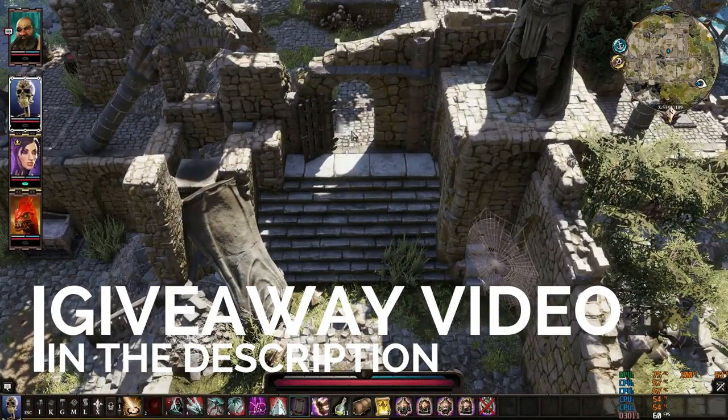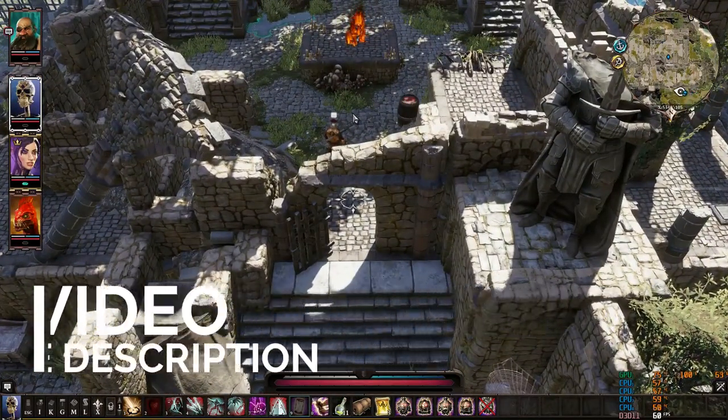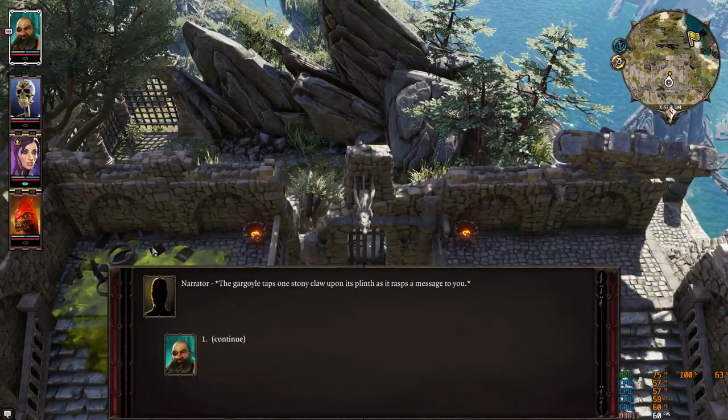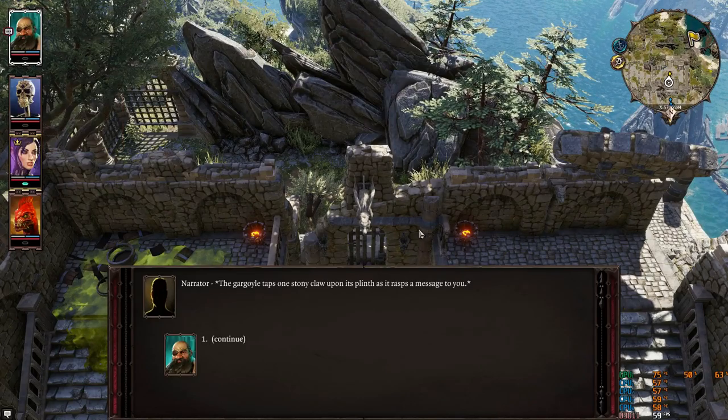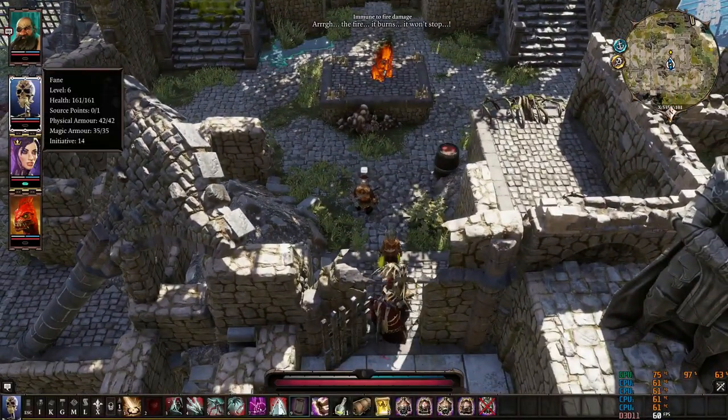Positioning your party at a choke point and dragging enemies there is very helpful. Those enemies will come to you one by one as they spawn on the battlefield, and you can one or two-turn kill them individually.